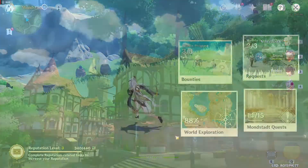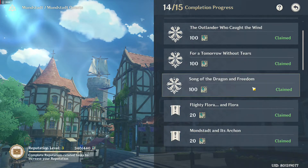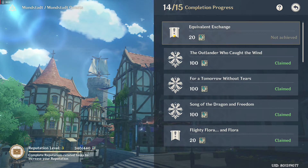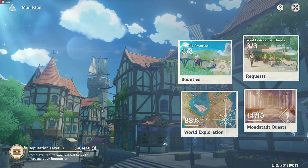The final task is the Mondstadt and Liwei quest. This is pretty easy to do because they straight out give you the name of the quest that you haven't done. As you can see here, I missed one quest in Mondstadt called Equivalent Exchange. So I just need to finish it and I get reputation points and rewards.